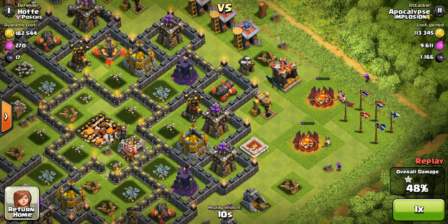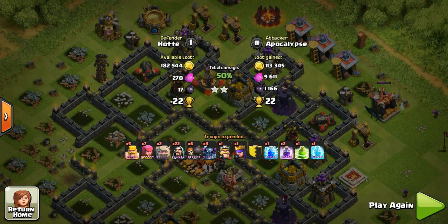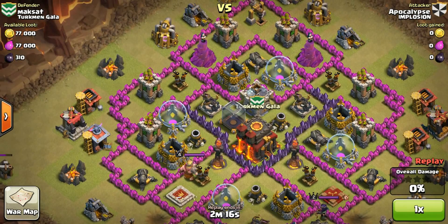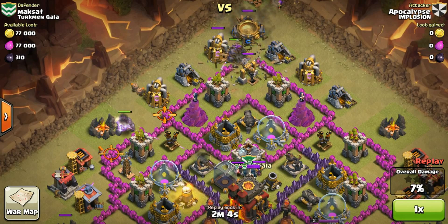You can always drop leftover barbarians to tank while your archers shoot down buildings. I got the two-star victory and 22 cups. Now for another raid on a very easy base. GoWipe is pretty simple — just remember to spread out your golems, spread out your wizards to ensure 50%, and make sure surrounding buildings are cleared before dropping your PEKKAs. I dropped my seven archers on the outside since this base was super easy.